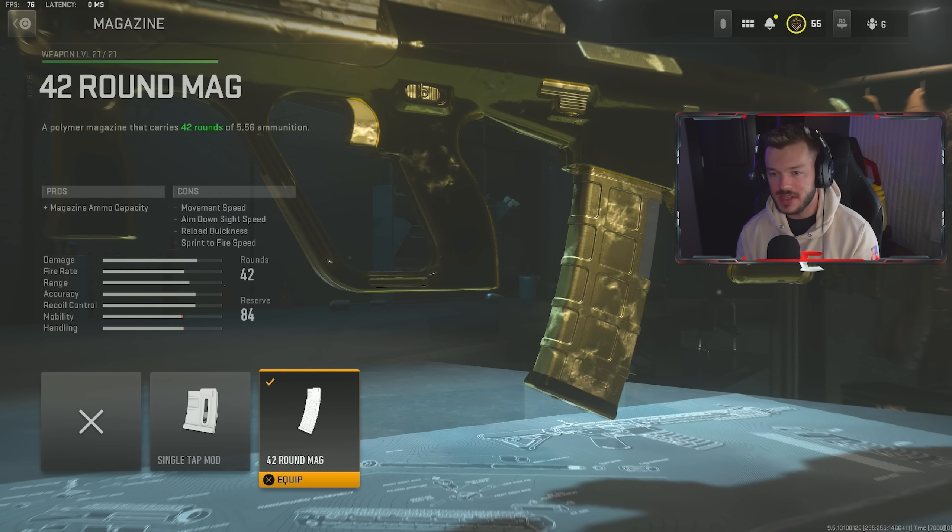For the magazine section, you can skip this if you want, but I was running the 42-round mag. You go from the base 30 up to 42, which comes in handy when multiple people start funneling your way and you don't have time to reload. Speaking of which — a big change in this game is that they removed reload canceling. You can't sprint or double-tap to cancel a reload anymore; you have to fully commit. Once you're almost anywhere in that reload animation, you're stuck in it, which kind of sucks.